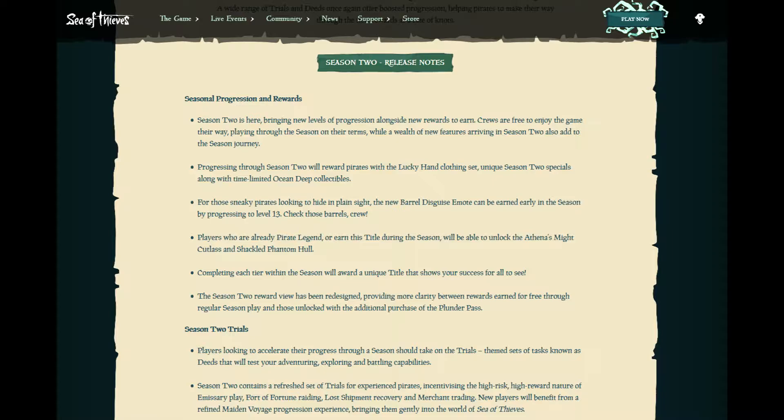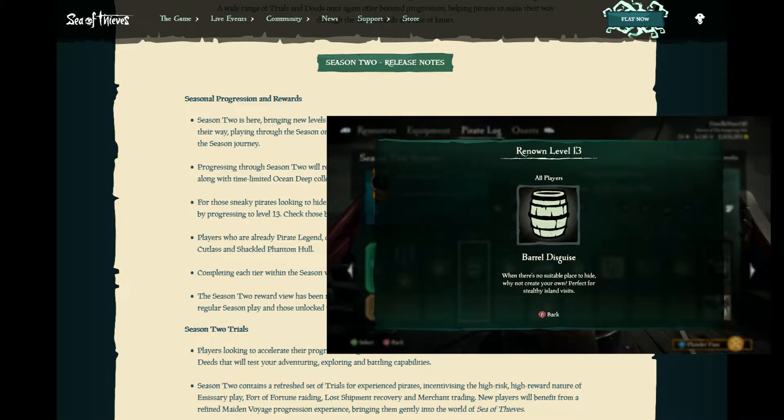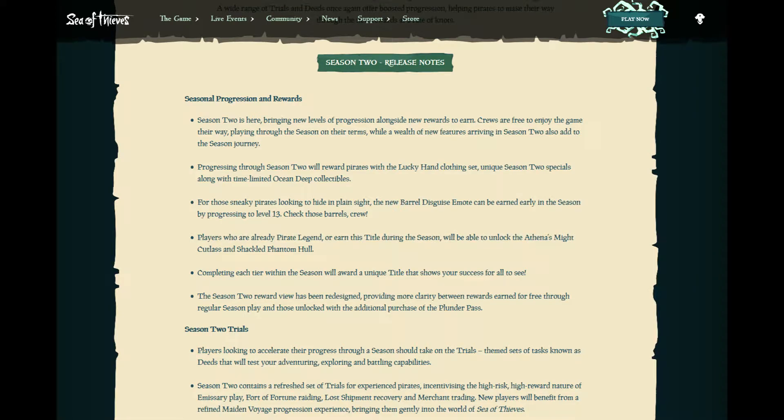We also seem to have access to a number of limited time items from the Ocean Deep Collectibles Set. For all ye sneaky pirates out there, stowing away on an enemy ship is now easier than ever with the new Barrel Disguise Emote. This emote could make tucking on enemy ships even easier, or allow you to escape an island occupied by a hostile crew through a little bit of trickery. Pirate legends, whether ye already claim that title or earn it this season, have access to the Athena's Might Cutlass and the Shackled Phantom Hull.